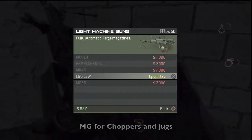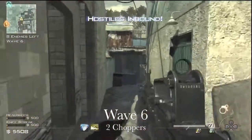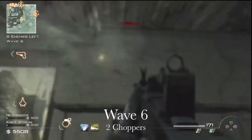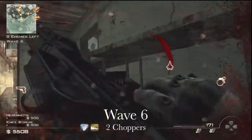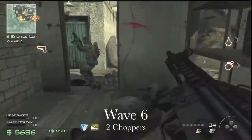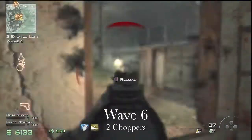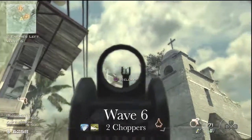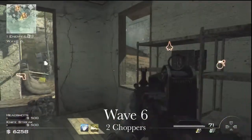As normal, I'll buy my MG. By wave 6 you're going to have two choppers coming in, so as normal buy all the perks and guns you want by then. I think it's an easy enough spot to camp here, apart from when the C4 guys and dogs come in, as you'll probably see a bit later. But on wave 6 there's no dogs, so you can basically just kill all the foot soldiers and pop out to get the choppers.